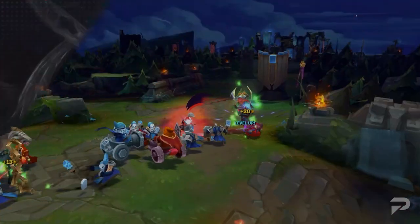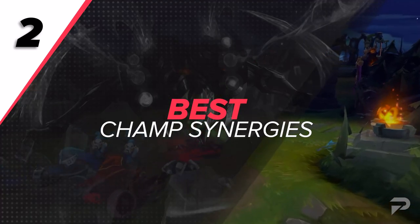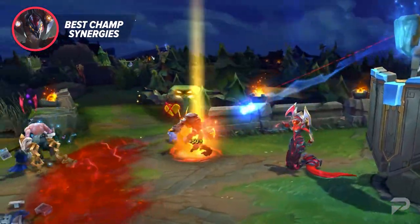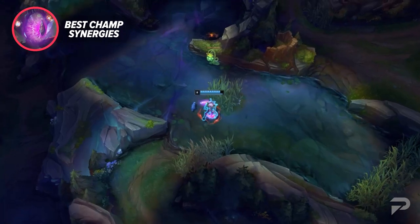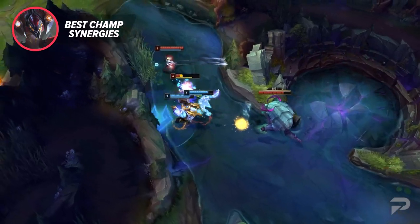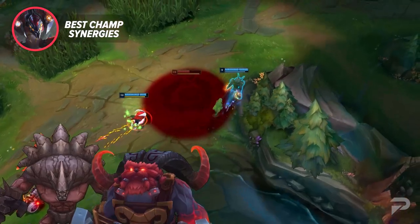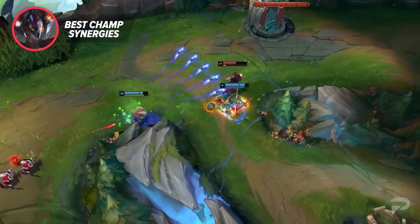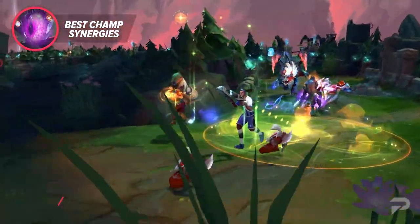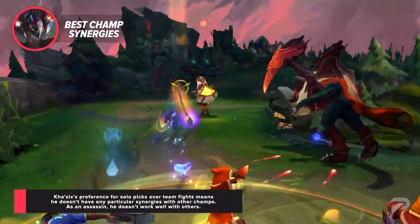Now let's get onto champion synergies. For Kha, there actually isn't a ton to talk about here. Due to lack of CC and not too great early damage, it's nice to have a laner with good lockdown and burst. More than synergizing with any champs in particular, he needs a team with solid 5v5 strength if you're going to teamfight. The biggest need is just having a frontliner with strong engage, like Malphite or Ornn. This mostly stems from him being an assassin that really prefers solo picks over teamfights anyway.